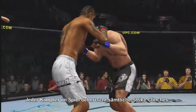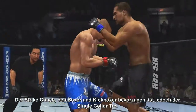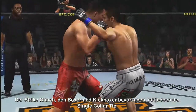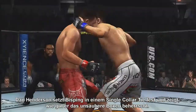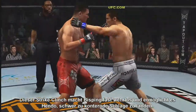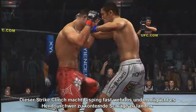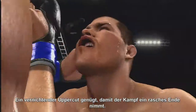Every fighter in the game has access to the full range of strike clinches, but the strike clinch of choice amongst boxers and kickboxers has got to be the single collar tie. Locking Bisping in a single collar tie, Dan Henderson demonstrates why he's a master of dirty boxing. This strike clinch renders Bisping virtually helpless, allowing Hendo to unleash a barrage of difficult-to-counter punches. One decimating uppercut and the match comes to a sudden, merciless end.